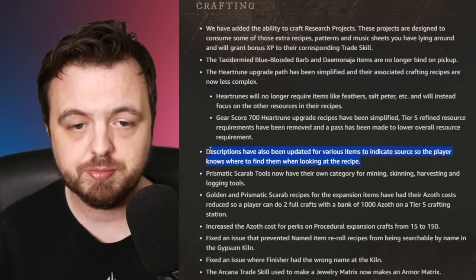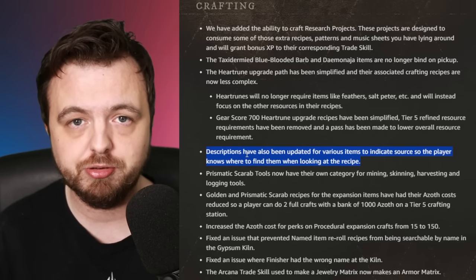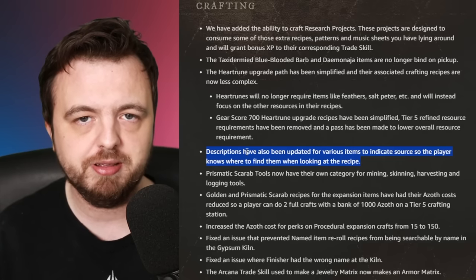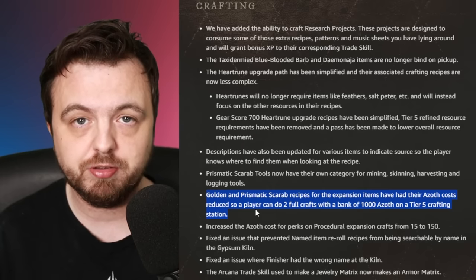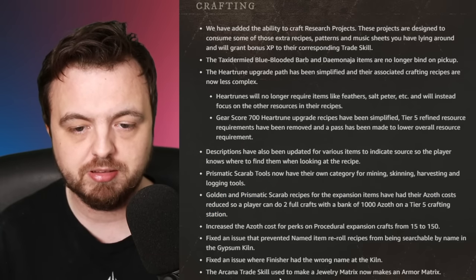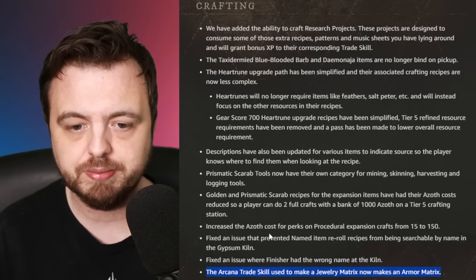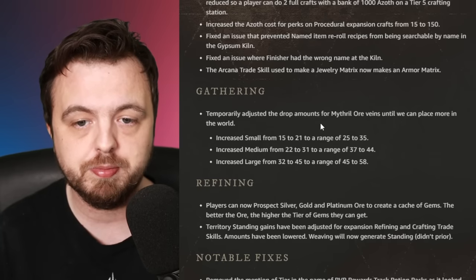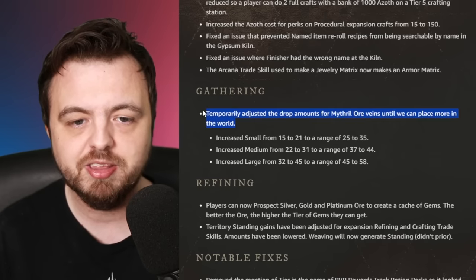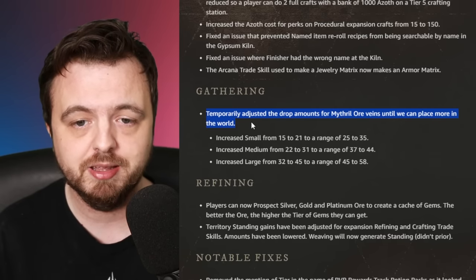They've apparently added drop location descriptions to where items drop, which is very cool - MMOs should do that more so you don't have to check external websites, though New World Database is still the best site to check. Prismatic scarabs are going to be a little cheaper to craft in terms of Azoth Salts. There's also an arcana trade skill change where it now makes an armor matrix instead of a jewelry matrix - I don't fully understand that one. There's going to be more mithril temporarily as they adjust drop amounts until they place more in the world, though the real bottleneck is orichalcum.